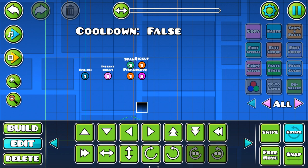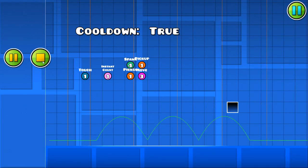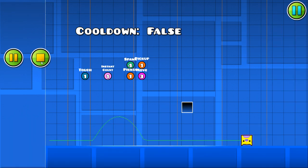It's going to stay cooling down for about one second. So if we click, it moves over there, the cooldown turns to true, and if you try clicking while it's cooling down, you can see it just doesn't listen. It doesn't move, it doesn't do anything, and it only works when it's false, when it's not cooling down.